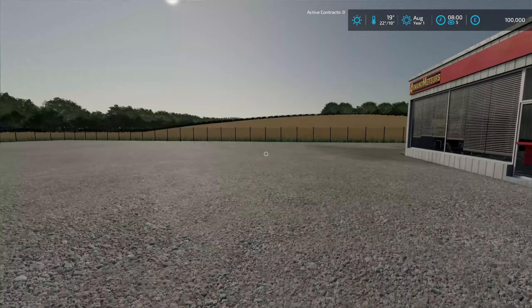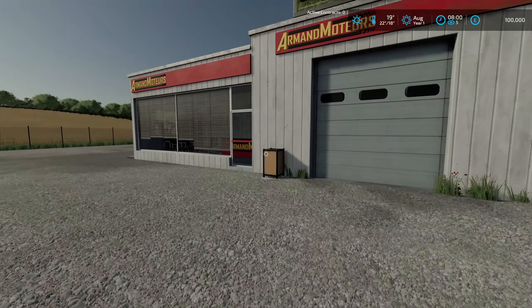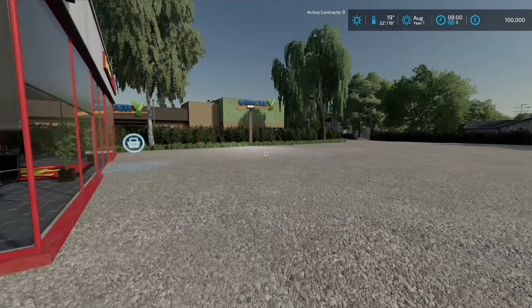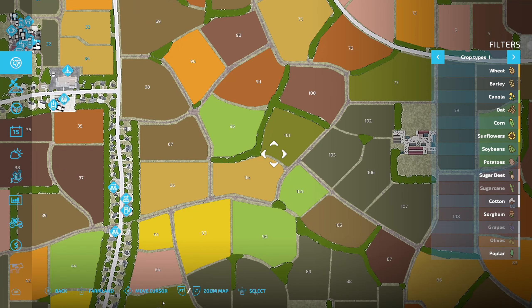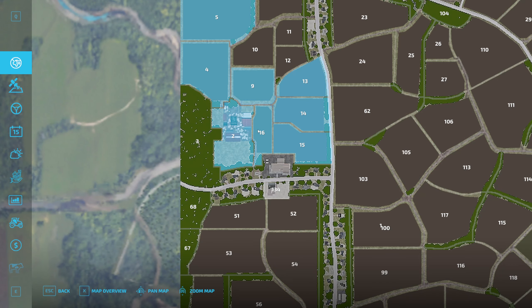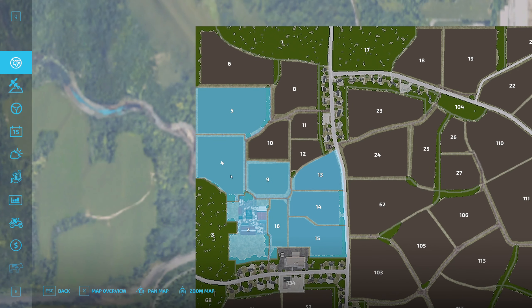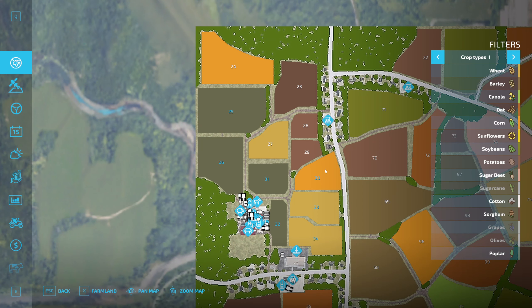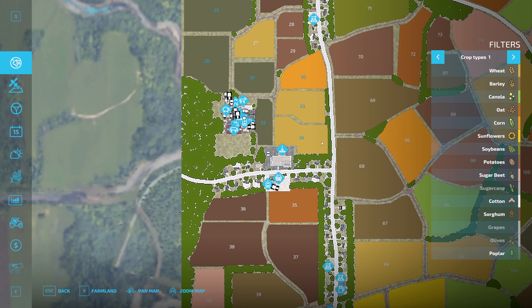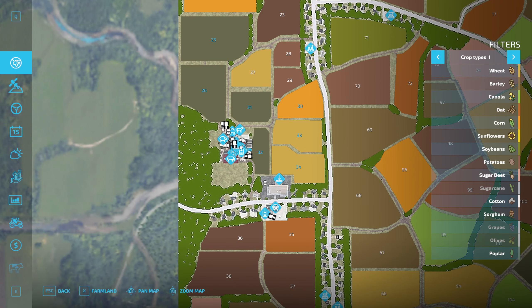We have spawned at the shop, it would seem. Do we own any land? We do own some land. We've got one, two, three, four, five, six, seven fields - four of them are grass and three are arable. That's nice, and it's just up the road from where we're standing right now.